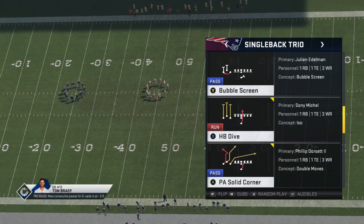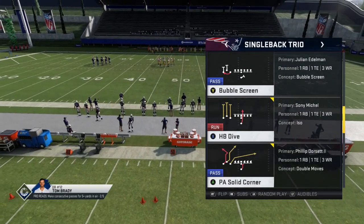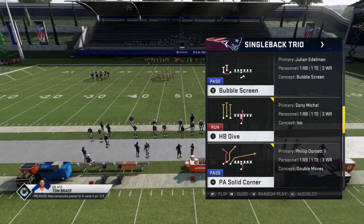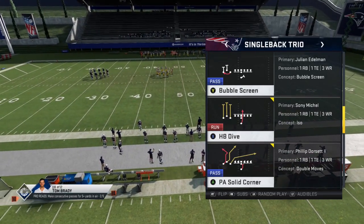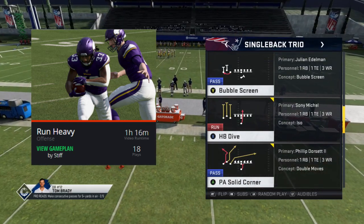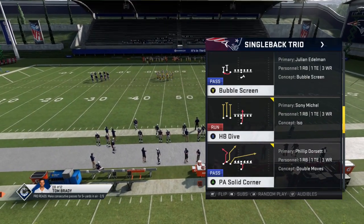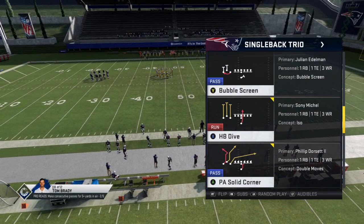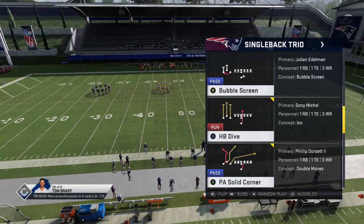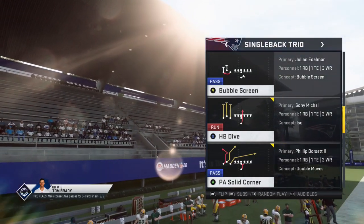We're going to take a look at a one-play touchdown out of the Play PA Solid Corner, found in the Single Back Trio formation — one of the formations broken down in great detail by Madden 16 champion Stiff on playbook.gg. Stiff is always an under-center player who plays a really interesting ball-control style, with unique route combinations and ways of thinking about the game that translate well to a possession-style offense.